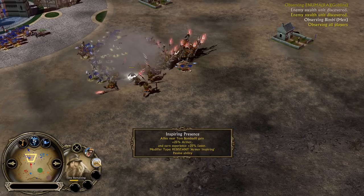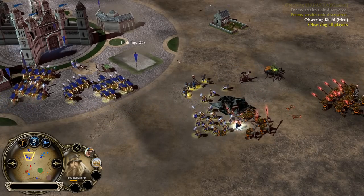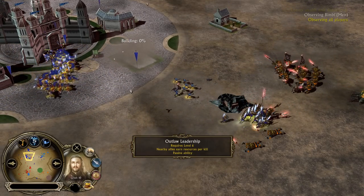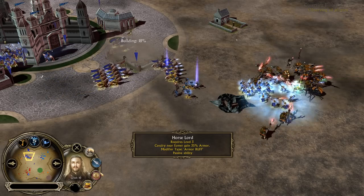Tom Bombadil also has leadership here — armor inspiring. And that's different by the way: there is an 'armor inspiring' and there is an 'armor buff,' so they are named differently, which means you could obviously stack them.